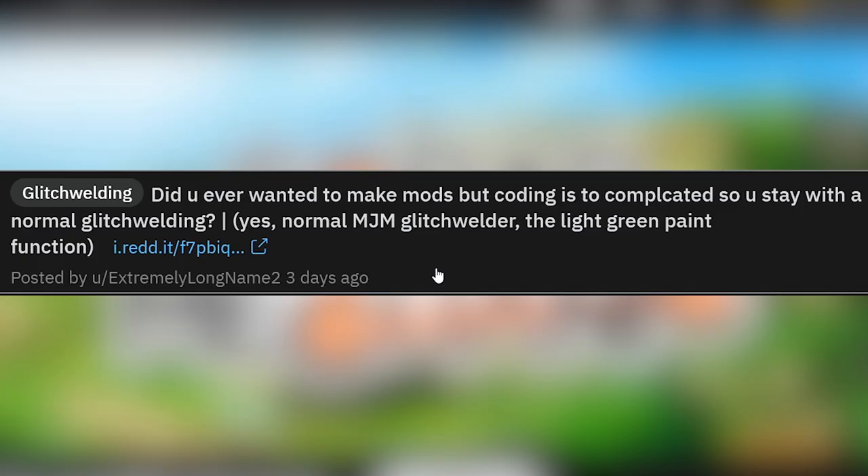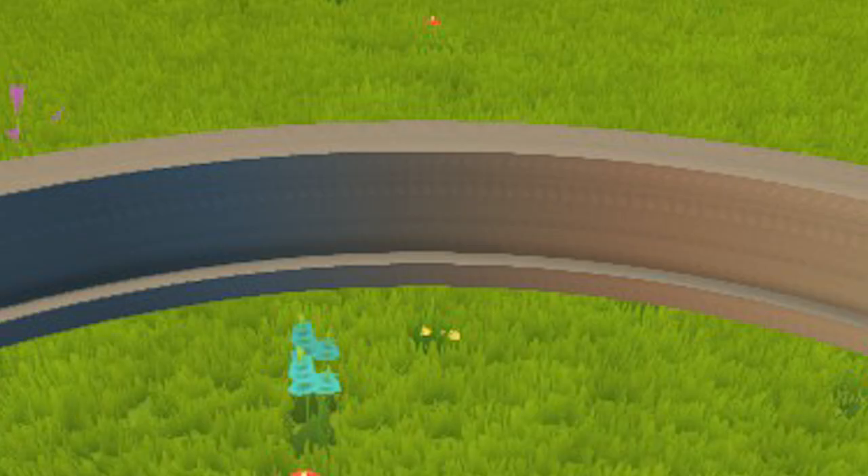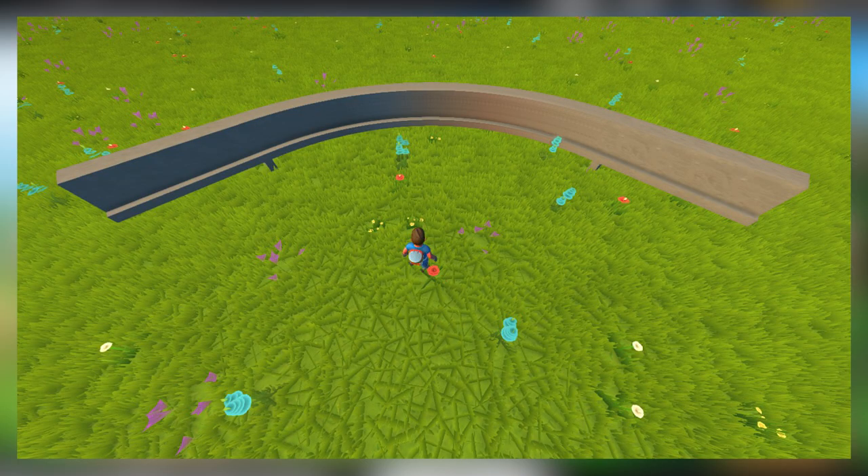Did you ever want to make mods, but coding is too complicated so you stay with normal glitch welding? Normal MJM glitch welder, the light green paint function. Oh, that is smooth. Is this for like a monorail or something like that? That is smooth. This is how it should be done. Even if you're making mods, you're still going to have trouble actually coding the collision for this part because there's no such thing as concave collisions in Scrap Mechanic. So this is actually the way to do it, and it's so smooth too. Your monorail track is going to be the exact same width the entire way through. This is actually better than building a track out of polygons.